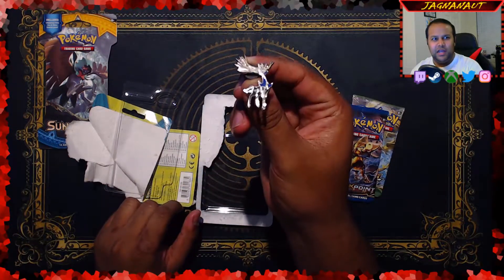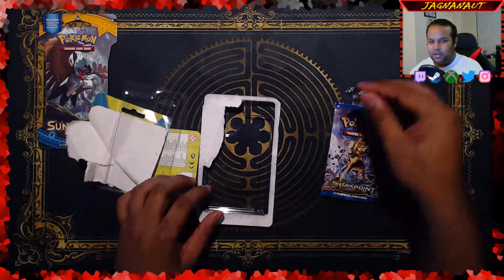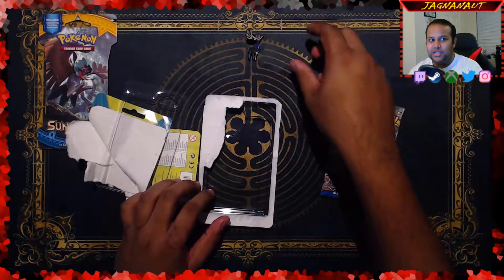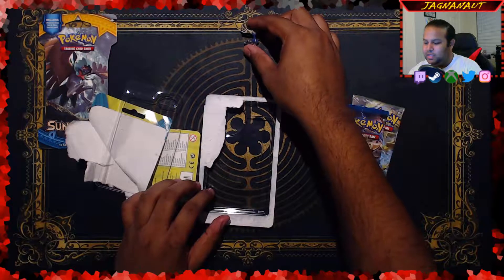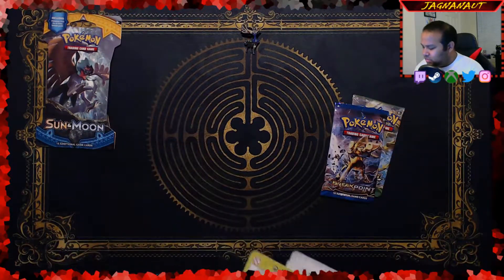That's some pretty good colors on it, I kind of like it actually — I might put this on my bag. Pretty cool. Let's put it up here in the light, let it shine. Xerneas, being all Xerne-like.